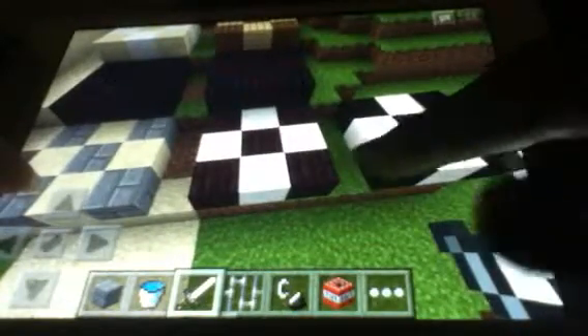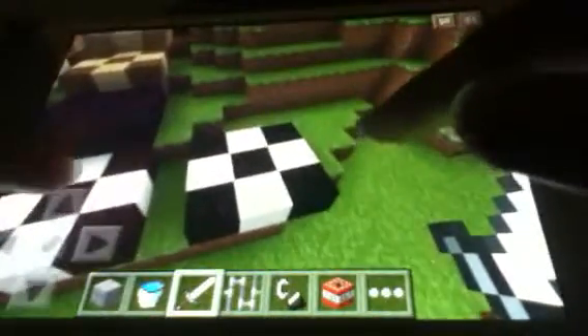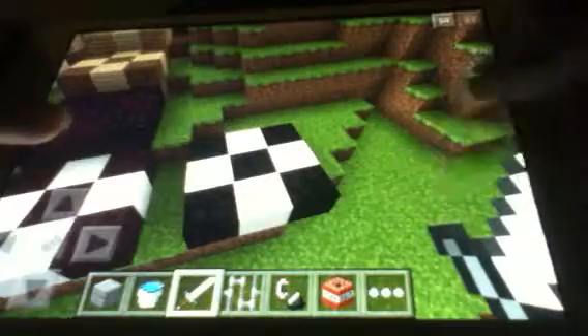And then the second one, you use nether brick and quartz blocks, and it looks pretty cool. Usually you want to have like a dark color and a light color. This third one uses coal and quartz blocks, and this is good for kitchens and stuff like this.